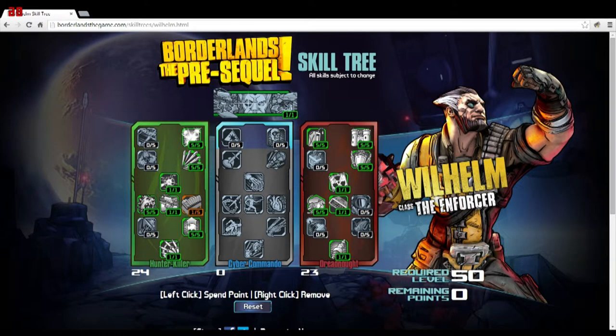That's my level 50 build plan for Wilhelm, though I'm sure it will change once I see how the abilities work together in practice. The Cyber Commando tree has great abilities for boosting Wilhelm's own gun damage, but this Wolf and Saint focused build is how I'm going to approach Borderlands: The Pre-Sequel when it comes out in a couple weeks — Wilhelm is definitely going to be my main. Leave comments below, let me know your builds or what other characters you'd like me to cover. I'm Zylock with Media Hindsight, signing out.